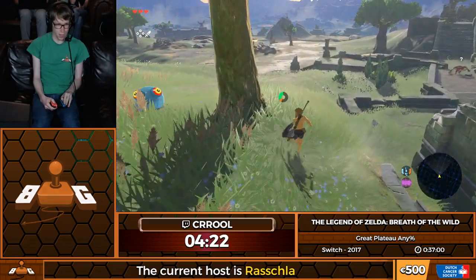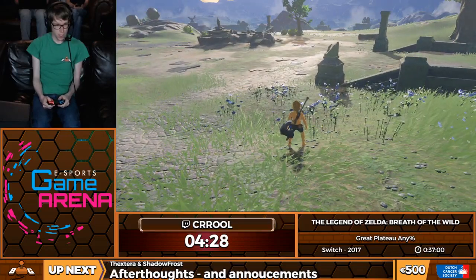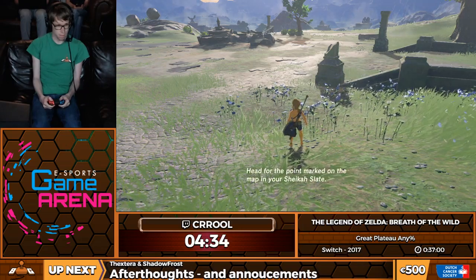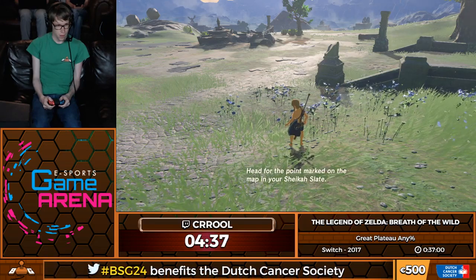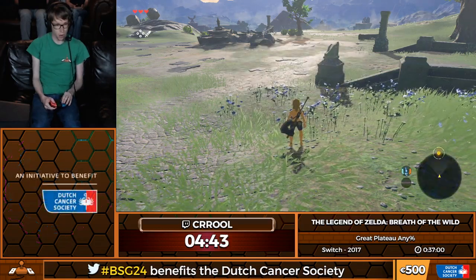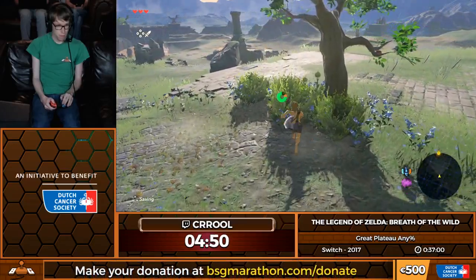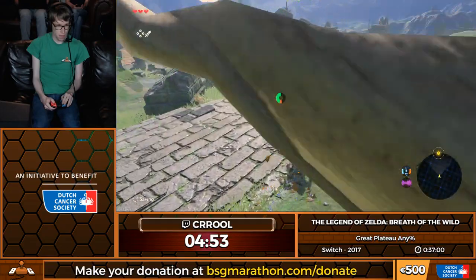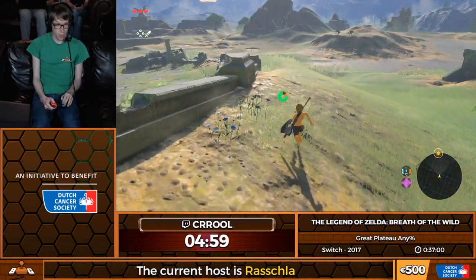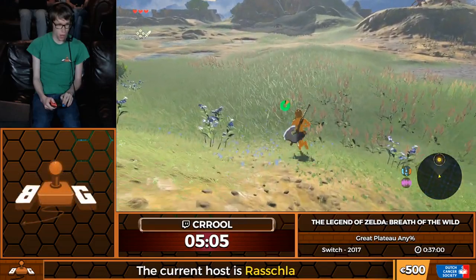We go over here and sprint into this little cutscene trigger where we hear Zelda call for us. She's going to point us towards the next place we need to go — the first of the towers, the Great Plateau Tower. On the way here I could pick up about five different arrows, which in Any% I'd be picking up, but since we're never actually going to be using the bow, I'm going to skip that and head straight for the Bokoblin on the left.